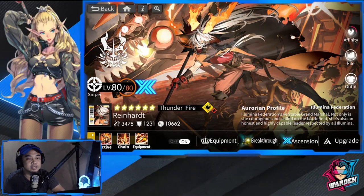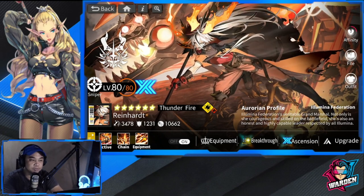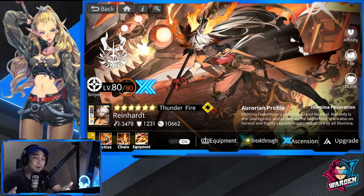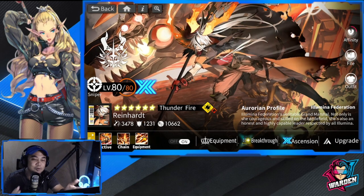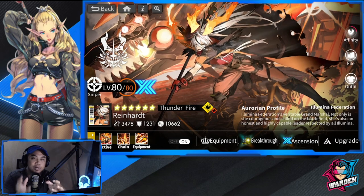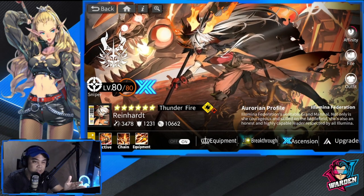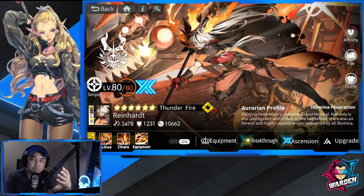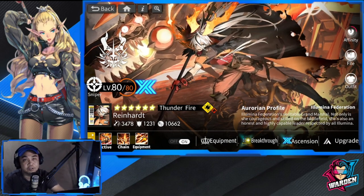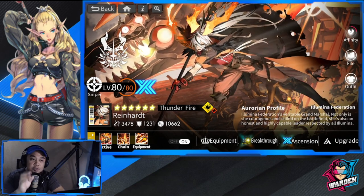Hey everyone, welcome to Alchemy Star. Very excited to share with you max breakthrough Reinhardt. I did it because I really wanted to prove how impressive her kit is, because she's a limited time banner. We can only get her now, and once we don't get a copy, she will be dropping on December 31st, 2022, which is six months away.